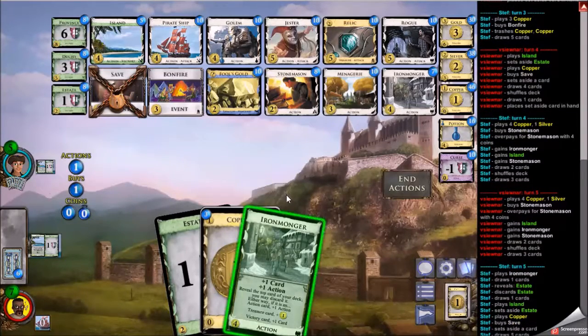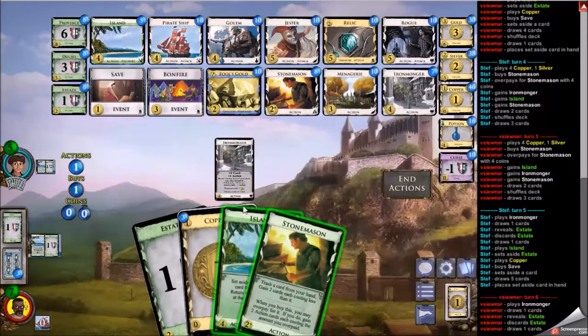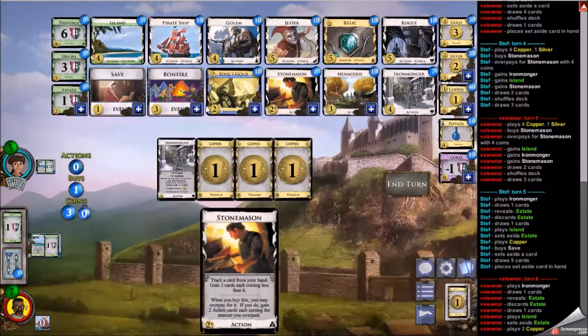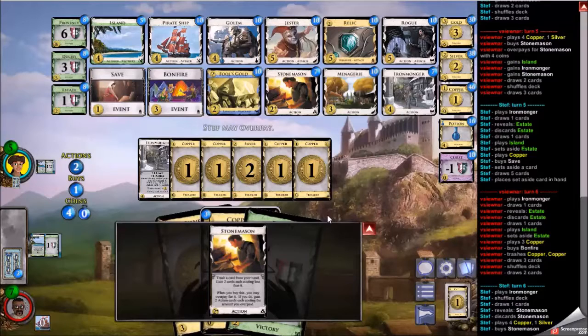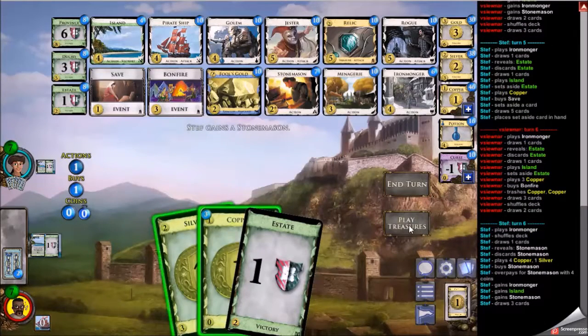My opponent gets to set aside an estate with an island and saves a copper. I find a stonemason but obviously play the island over it — I want all the money I can find right now. Options are to save and buy a two-cost, or pick up another three-cost. I don't want silver obviously. Bearing the menagerie-style deck in mind, I buy a bonfire to get rid of a couple coppers, making sure I still have enough money to get to five for the jester. Once I buy jester I should be okay for money: I'll have the silver, the jester, and presumably keep a copper. Ironmonger can give me money too.